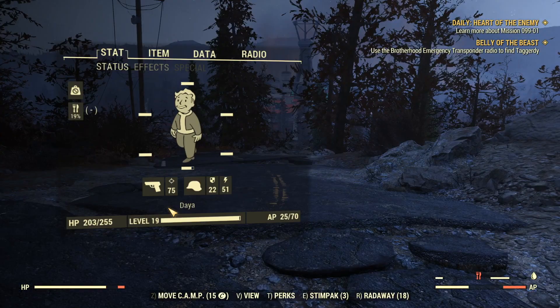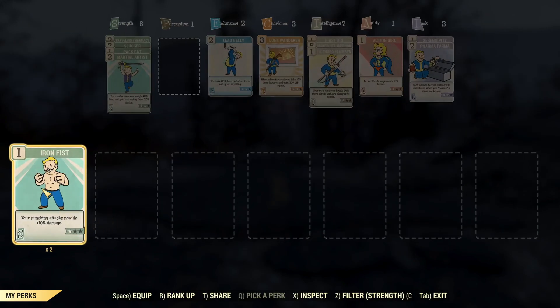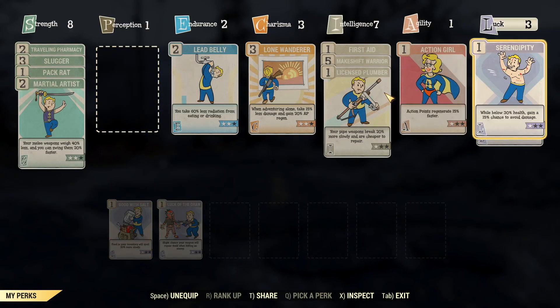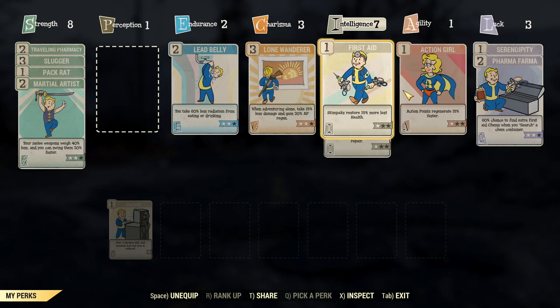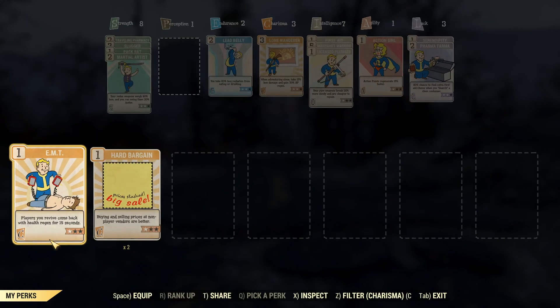Obviously there would need to be some restrictions — nothing that affects damage. For instance, Iron Fist wouldn't be a passive perk, because then my character would be super overpowered. Rifleman wouldn't be a passive perk, Big Guns wouldn't be a passive perk, or anything like that. The only things that would be passive perks are things that don't affect combat or essentially reviving others. Obviously if you had those as passive perks, everyone would be overpowered in PvP. So only certain things would be passive.